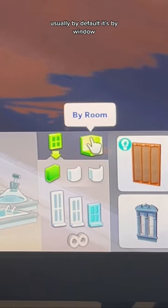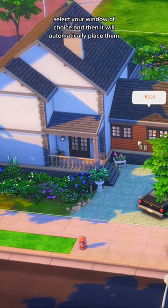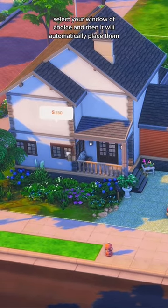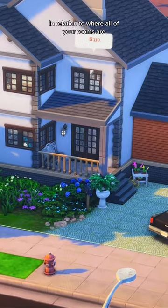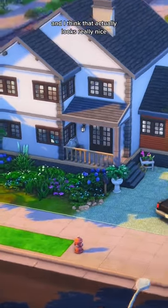In build mode, by default it's set to 'by window.' You just need to go to 'by room,' select your window of choice, and it will automatically place them in relation to where all of your rooms are. Here is where it's decided the best windows go, and I think that actually looks really nice.